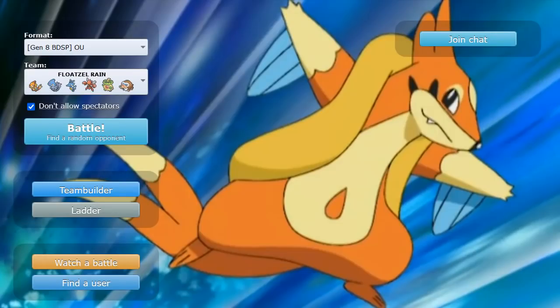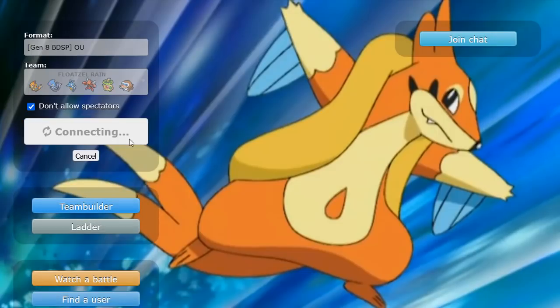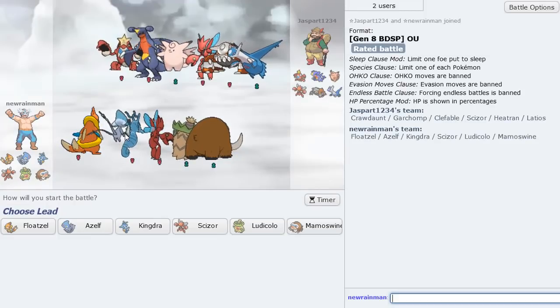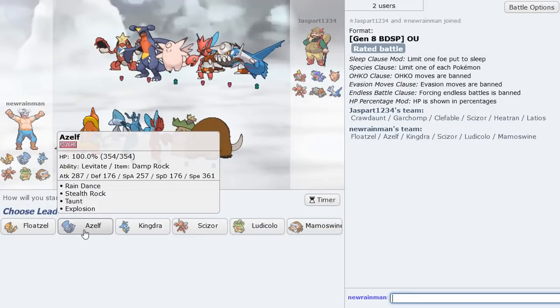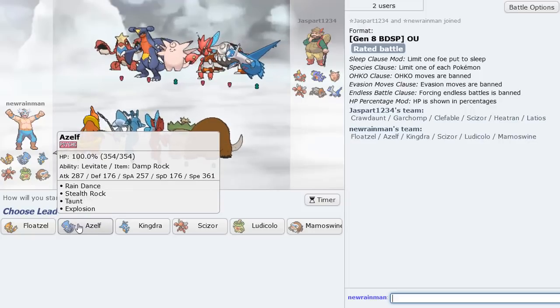One more game, I think, and then we end it off. That Clefable was annoying stalling out the rain — most unfortunate. There are some differences from the original Gen 4 in that there's no unlimited rain. But even back then you had to get Rain Dance up manually, so manual Rain Dance is still a thing.